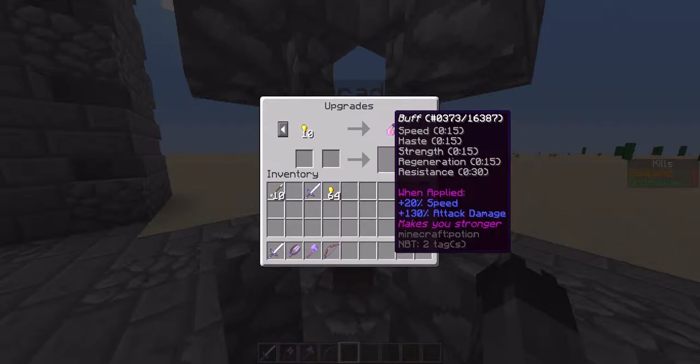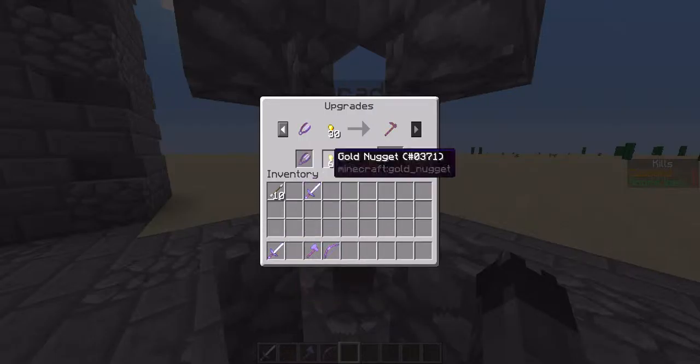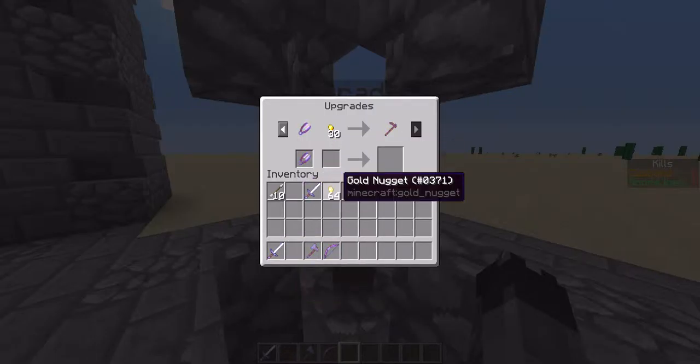And then you can get a buff potion which makes you really strong, or a debuff potion that affects a lot of people. Here's the best item — the endgame base scroll. The trades aren't working, I'll make them later. I don't know what I did wrong.